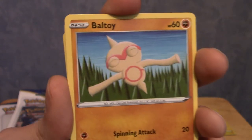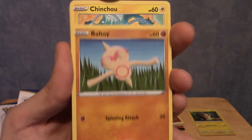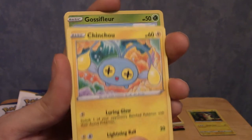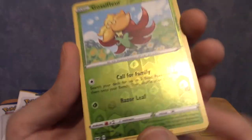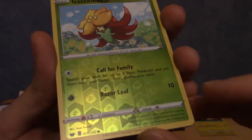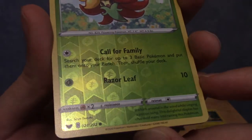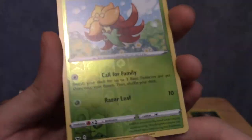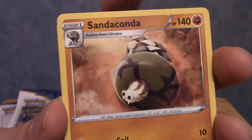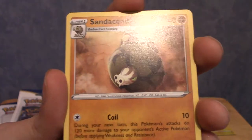Baltoy - another Pokemon that I think over the years has grown on me, him and Claydol I did not care about at first, but now I kind of like them. We've got a Chinchou who I think is in the game - I'm midway through doing my complete Dex. The reverse holo looks a little darker - I kind of like it. So all of them have the arrow line symbol, not a Pokeball but the element symbol. That's really cool. And our rare is a Sandaconda. Shame it's not the Gigantamax dreidel spinning top version, but I'll take it.